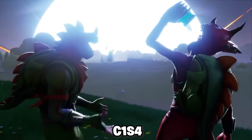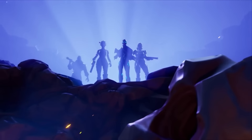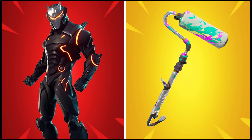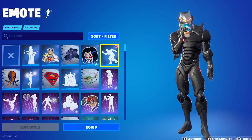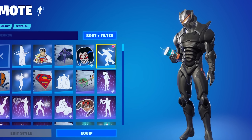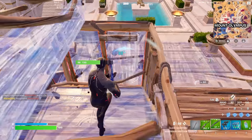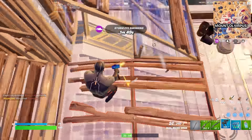We then moved into Chapter 1 Season 4, where we had edit styles and unlockable styles for skins finally introduced, and we ended up getting Omega and of course the Renegade Roller during this season. I feel like Omega is by far the sweatiest skin, but you could always swap around the pickaxe. I just feel like Omega was the Tier 100 skin — it was the harder skin to unlock, and there were so many additional styles.